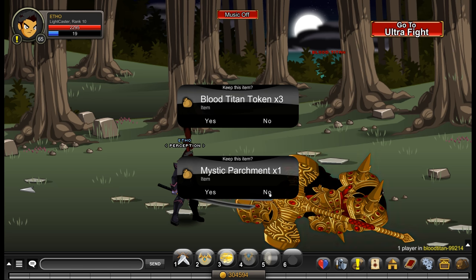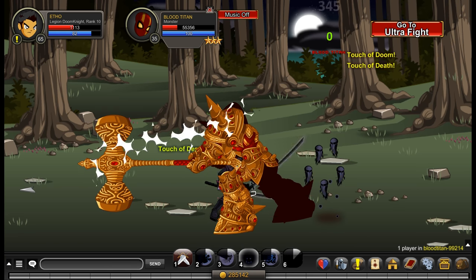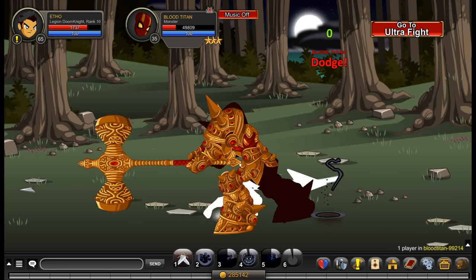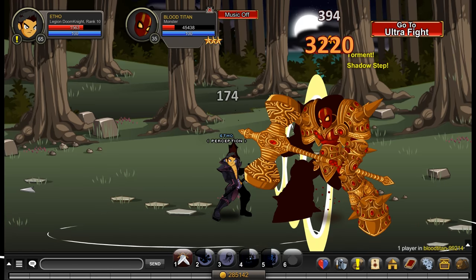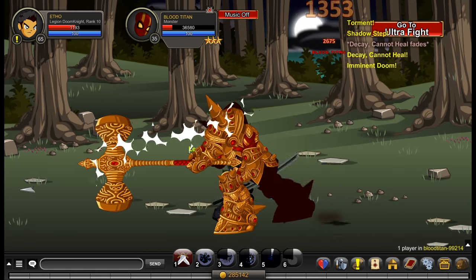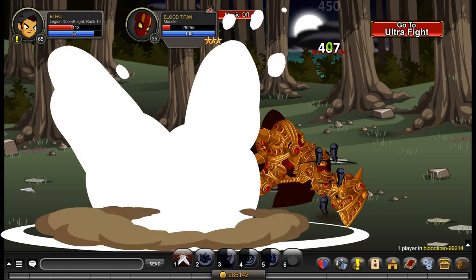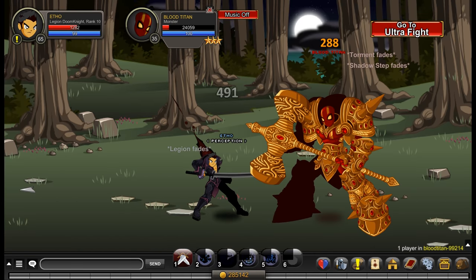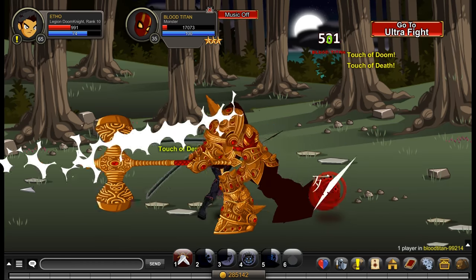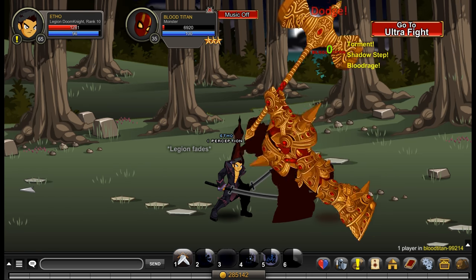Light Caster also does something to reduce the amount of damage you take, outside of its heal. Its second ability called Light Blast has an effect called Blinded by Light, which decreases your opponent's chance to hit by 5% per stack. This lasts 12 seconds if not restacked and maxes out at 5 stacks, so you can reduce your opponent's chance to hit by 25%. This was quite effective against Blood Rage — with full stacks you can make Blood Rage miss one or two hits. Since Blood Rage has a finite number of hits over a set duration, making some of those hits miss entirely is a significant advantage. As a result, I did find Light Caster surviving Blood Rage with more HP to spare.